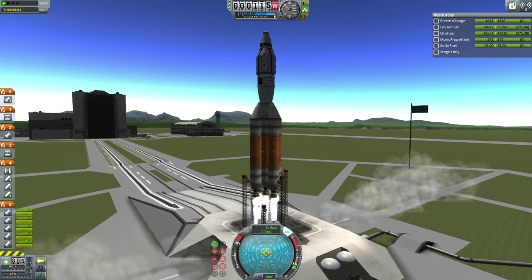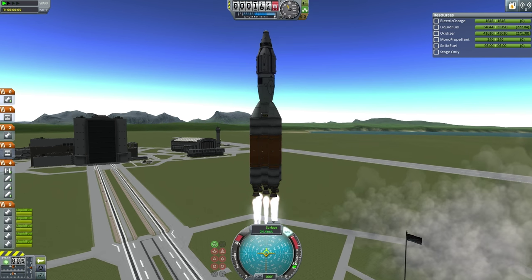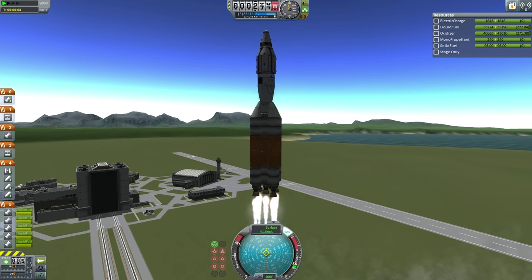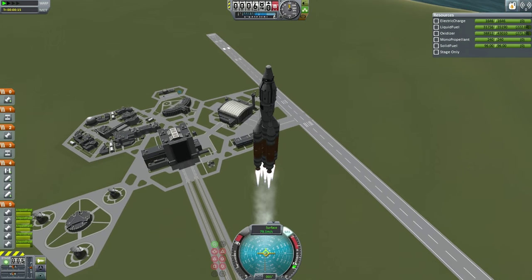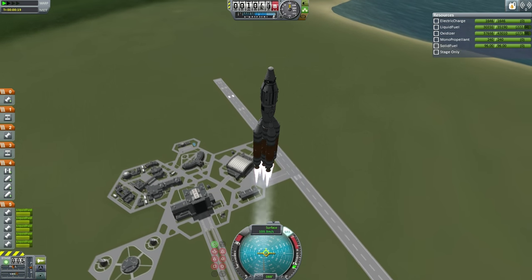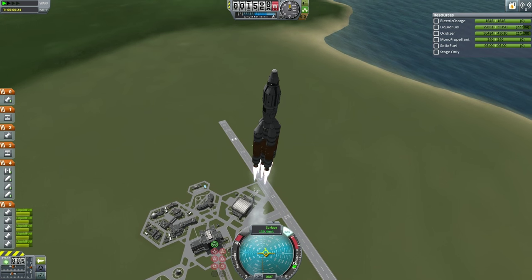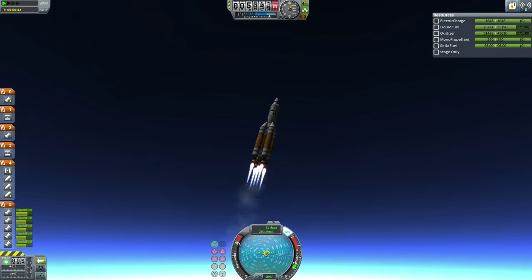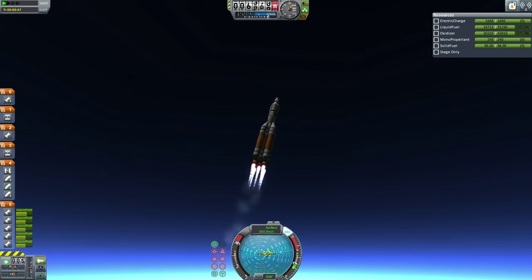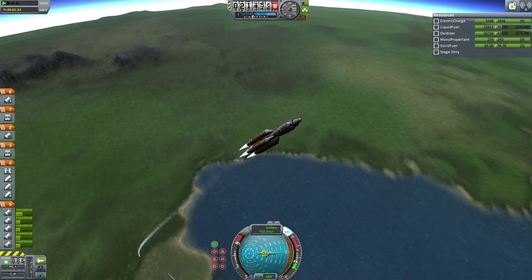Liftoff! We have liftoff of the refueler rocket to the DUNA station core. This refueler rocket is meant for general purposes and can lift the main fuel load to the Mun or Minmus as well — potentially even to DUNA. For this mission it will have fuel left over in the second stage, and that fuel will simply be transferred to the DUNA station core as spare fuel. It will retain enough fuel to de-orbit itself after the mission. Going transonic now — past the speed of sound. The rocket is performing excellently.